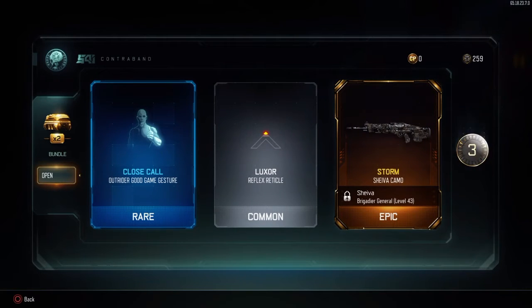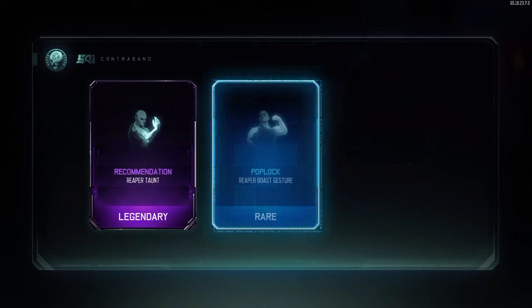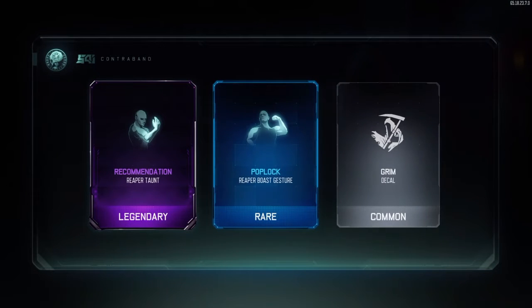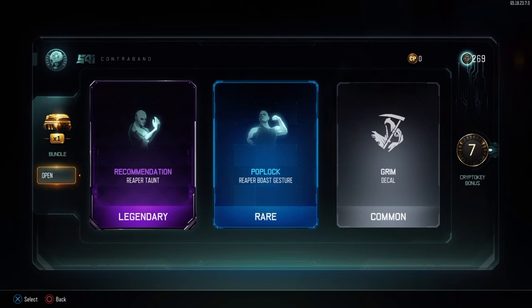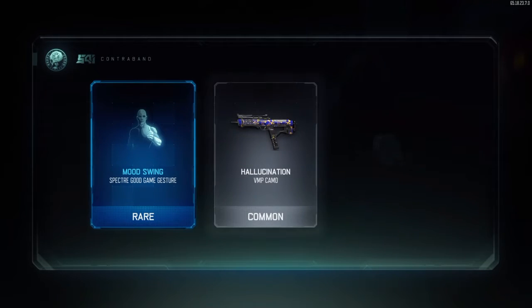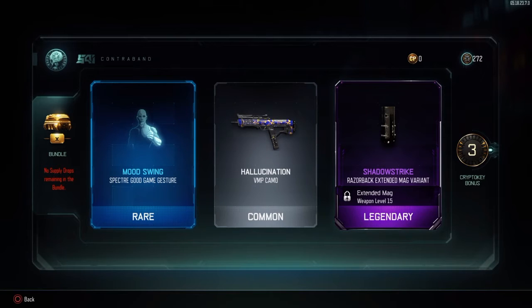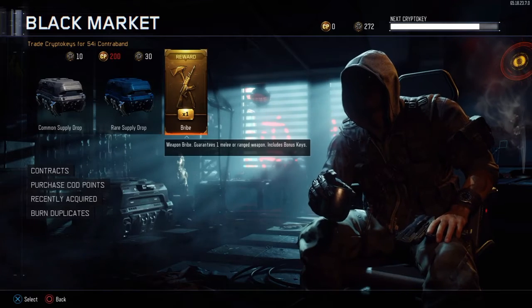I'm gonna use that camo if I ever use the Shiva. I don't think I'll use the Shiva that much. I have two left — Redemption, Pop Lock. I think Pop Lock is on a Reaper actually, yeah it is. Let's do this — mood swing, hallucination, Razorback. I might use the Razorback right there, okay that is cool.